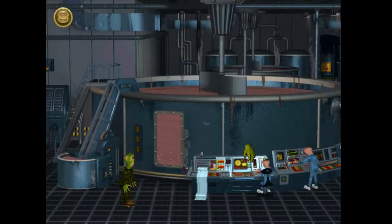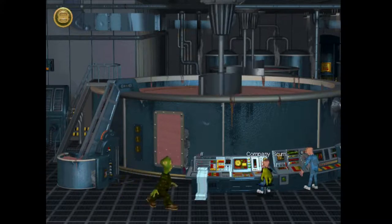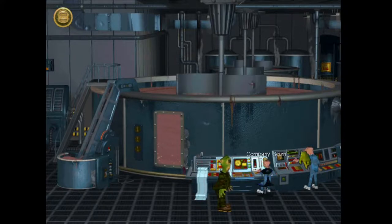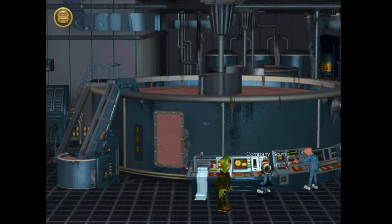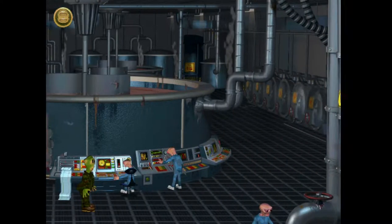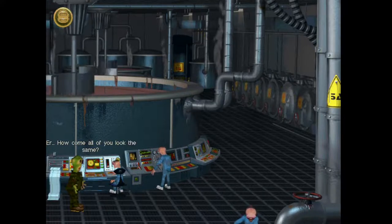I can't do anything with it. Well, let's have a look at these guys. All these citizens seem to look the same. Can we talk to one? That's a new dialogue field. How may I be of service to you, citizen? How come all of you look the same?